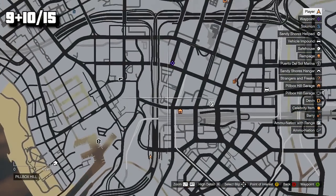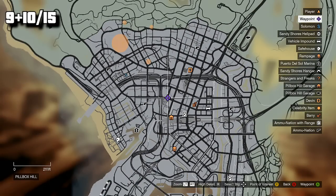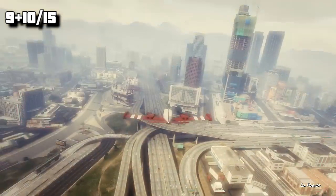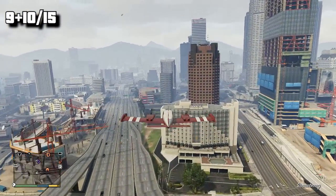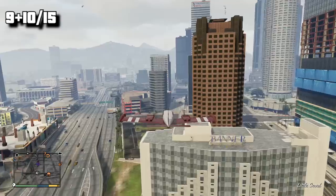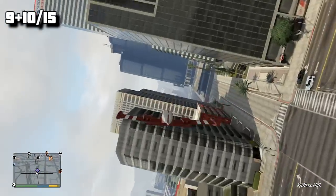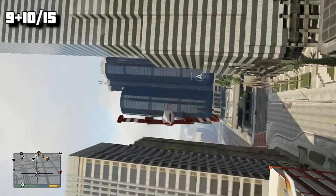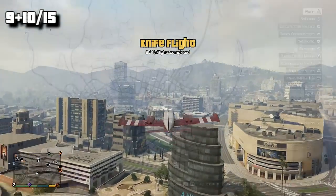Now here's nine and ten — I chained two together. Coming from the south, you're going to want to go north and hit that corner where those two streets meet. It's a little disorienting because of how the streets are arranged, but you want to go to the left of this gold building and then you'll see this street here. Knife your way through the entire street to get two knife flights in one. Bam and bam — pretty easy.